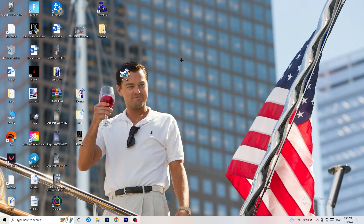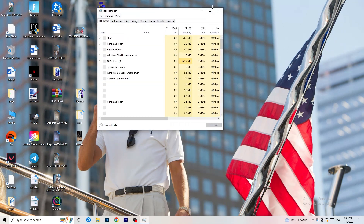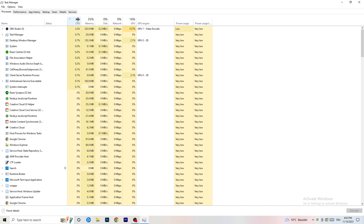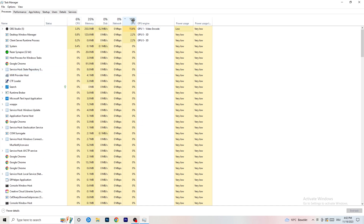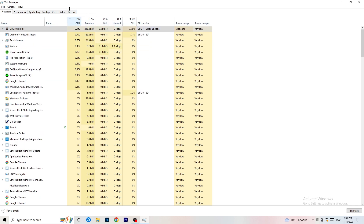Next, navigate to your taskbar at the bottom of your screen, right-click it, and open Task Manager. Go to the Processes tab. You can see CPU and GPU usage there. Click on GPU first and end every background task or application that's using too much GPU that you don't need. Right-click it and click End Task. Once finished with GPU, do the same for CPU.